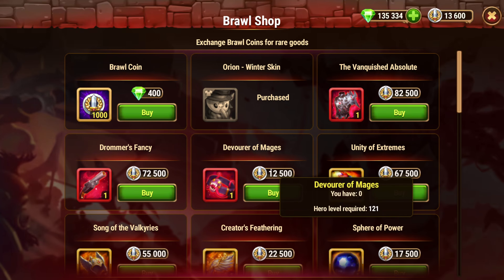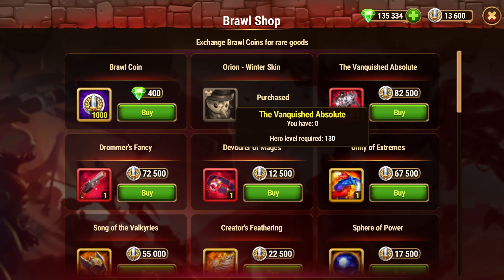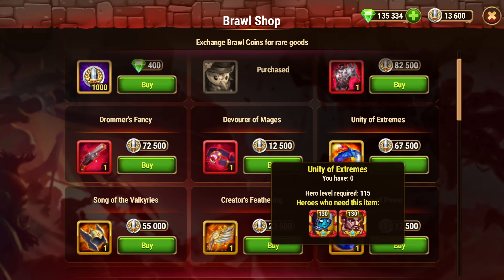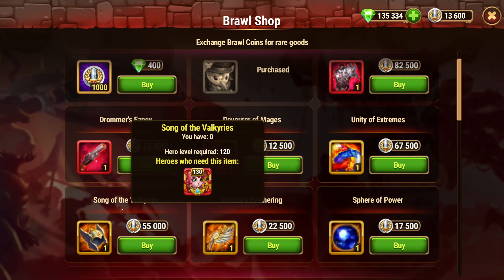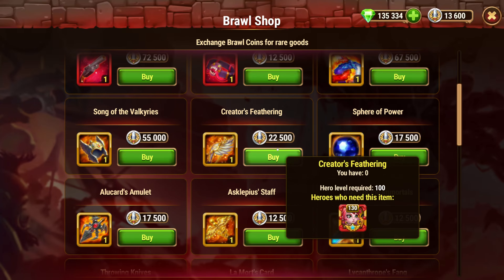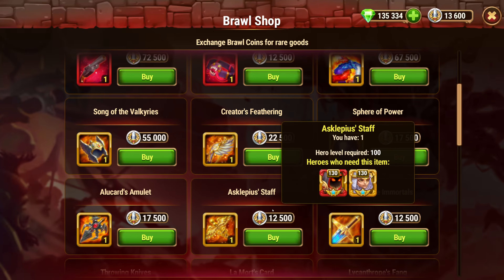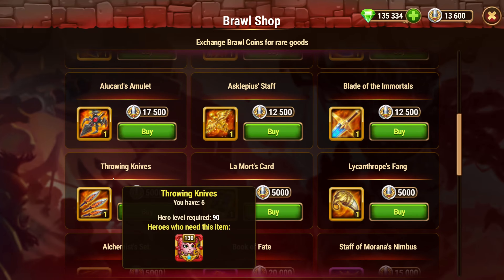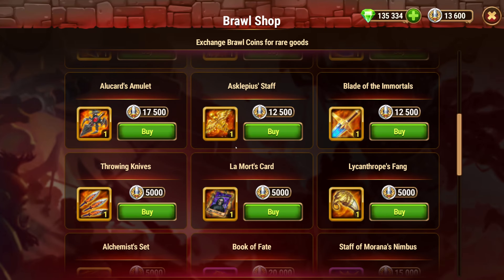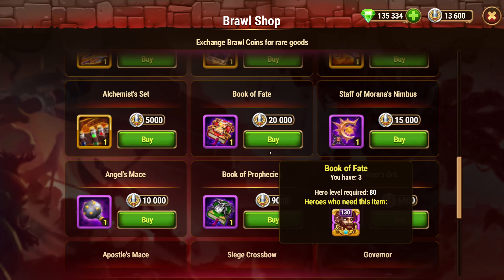Some of these red items are kind of pricey — I wouldn't really go for them. Flower Mage is not too bad, but Valkyrie and similar ones are way too expensive. I'd probably go for the cheaper ones like Creator's Feathering, Sphere of Power, Alucard, Darmulet, Asclepius Staff, Blade of Immortals, Throwing Knives, Mort's Card, Lycanthrope, and Alchemist Set — I think those are all fine buys.